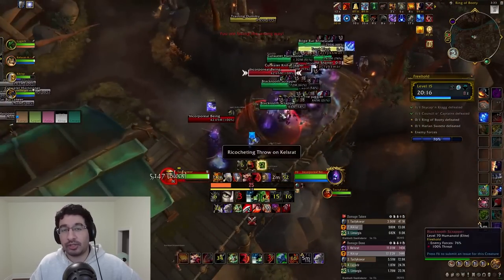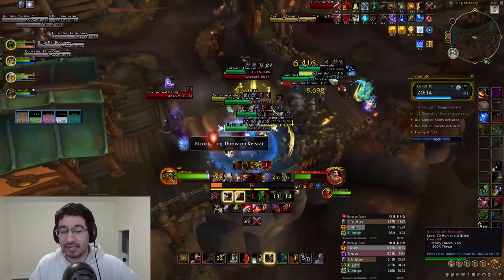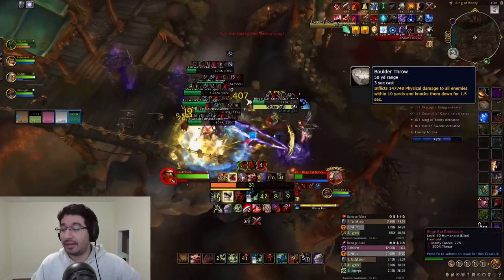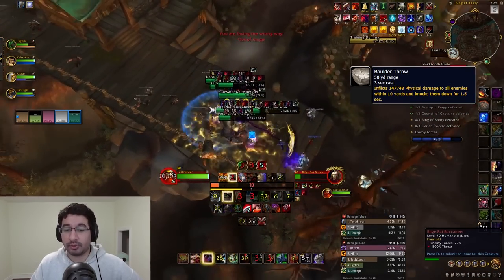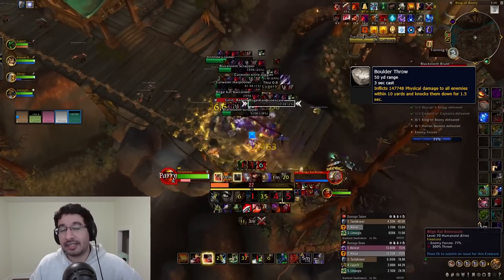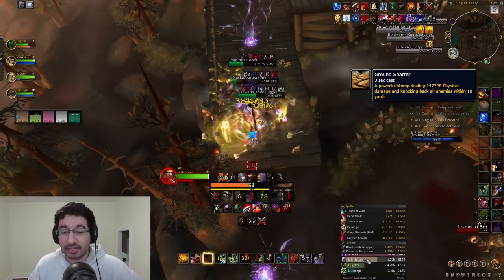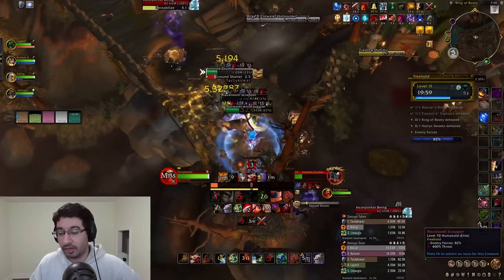Irontide Crushers are the big giant guys in this area. They have a couple of abilities to avoid. The first is Boulder Throw, a 10-yard swirly thrown at a random target, so just avoid that. The second is Ground Shatter, a 10-yard AoE around the mob itself, so make sure you step out of that.